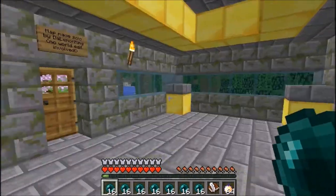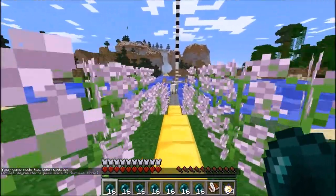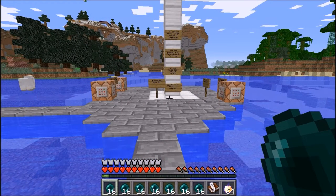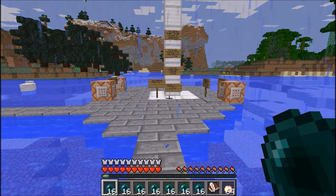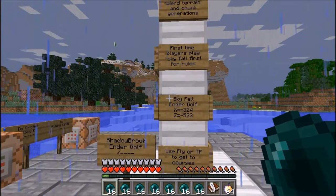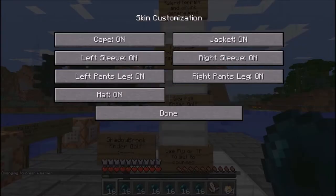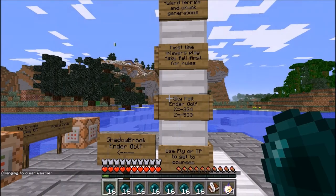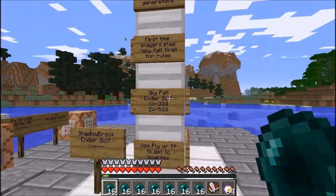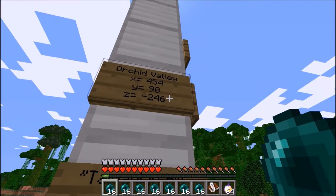This is basically the spawn lobby. When you spawn in, it will set you to survival and then out you go. You come over to this middle pole and it'll give you directions and TP coordinates to all of the different courses. Shadowbrook is over there, my second one. Skyfall is the main one I suggest you start with first, mainly because it has all the basic rules and it's actually pretty hard.